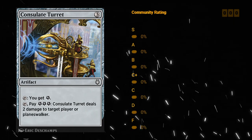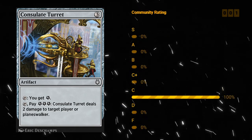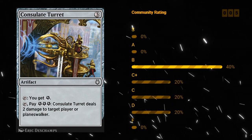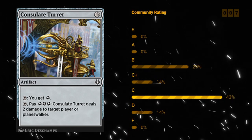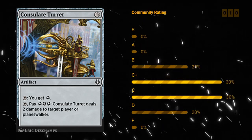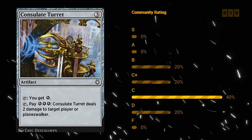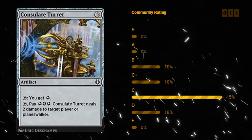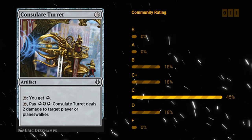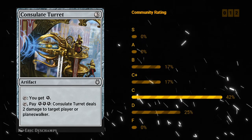Consulate Turret — a three mana artifact that can tap to give you one energy, and you can tap it and pay three energy to deal two damage to target player or planeswalker. It doesn't deal damage to creatures. From what I remember, it wasn't a card that made your deck very often. Only making one energy doesn't really do all that much, and only being able to deal damage to players and not creatures makes this pretty weak. Consulate Turret is a D — you're not going to include it very often unless you've got a super synergistic energy deck.